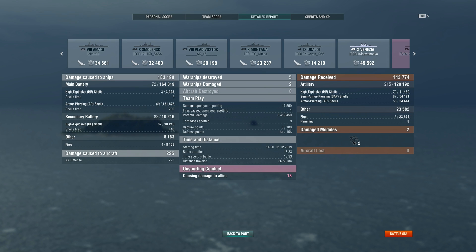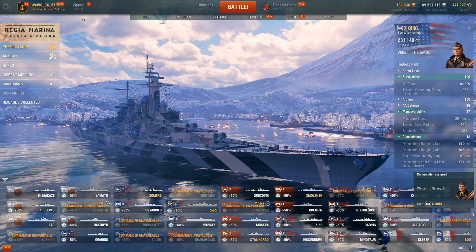Ohio is probably the tankiest American battleship by a large margin — that combination of fast-reloading heal and large health pool means you can cycle through heals even after eating early citadels. I think the Kremlin is by far the best tier 10 battleship, followed by the Thunderer whose guns are just too insane. After those two, I have a hard time not rating Ohio as third — it's very, very good. There's some argument for the Bourgogne, but that ship has 380mm guns which Ohio can angle against.